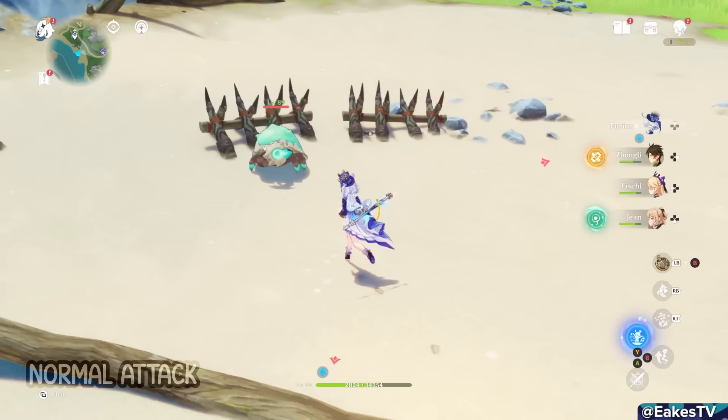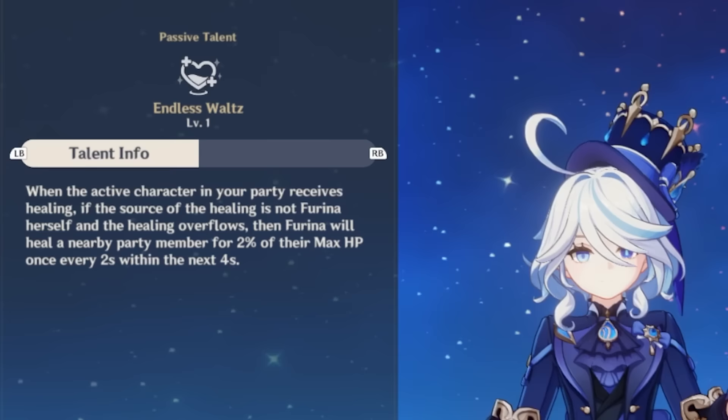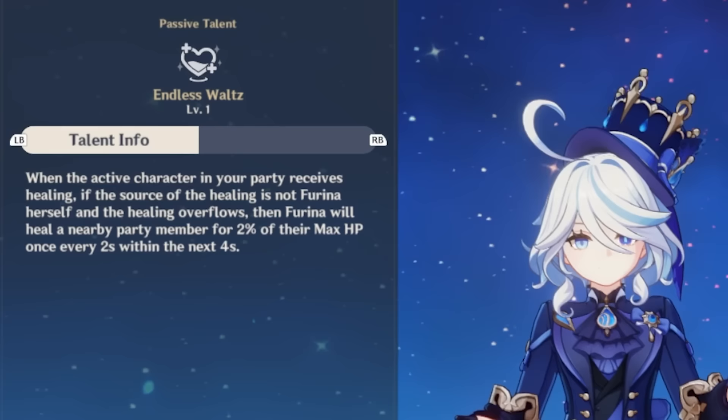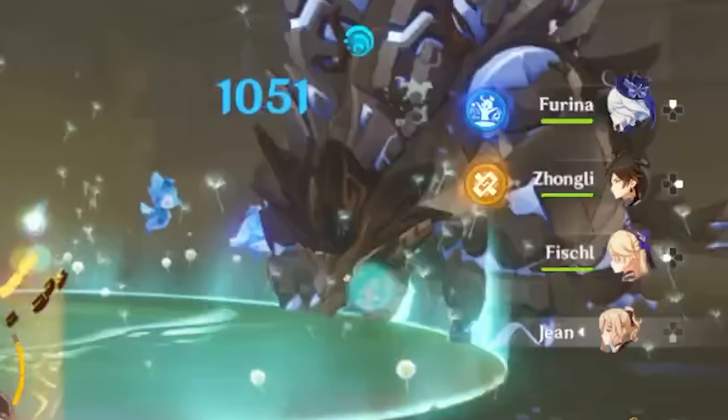Her normal attacks are slow, physical damage hits that look beautiful, and have the unique property of occasionally firing an arc-aligned spirit thorn that deals Hydro damage. But this damage is very low — we won't be using normals for damage. Her first passive, Endless Waltz, reads as this: if a character besides Farina over-heals a party member, they'll heal for an additional 2% of max HP, 3 times within 4 seconds — that's 6% max HP total and a little more HP fluctuation for fanfare stacks.